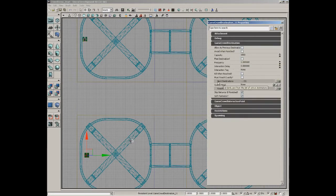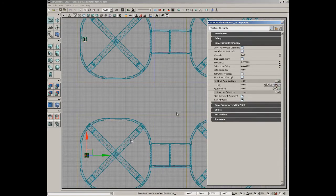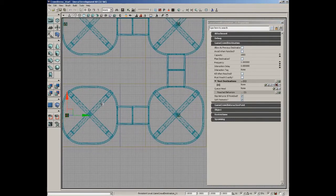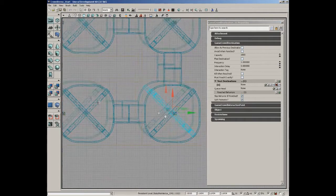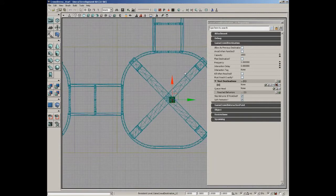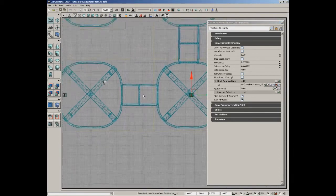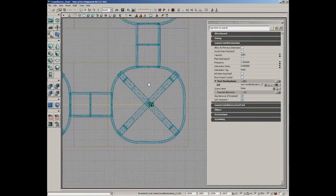Just creating the destinations isn't enough - you have to link them together. Double-click your first destination and expand Game Crowd Destination in the properties. Find Next Destinations, click Add New Item to add index zero. Then lock your properties window by clicking the lock selected actors button so you can select the next waypoint without losing your current selection.